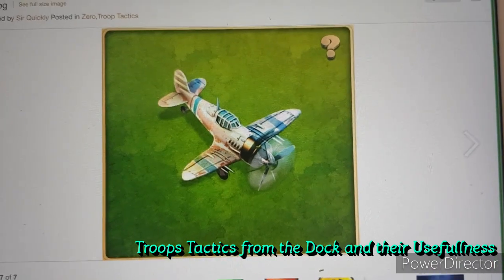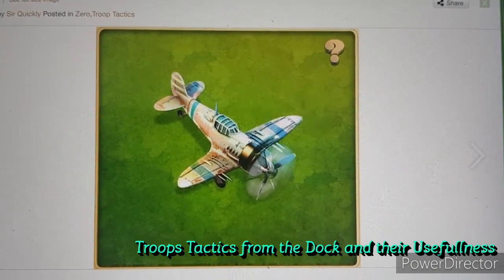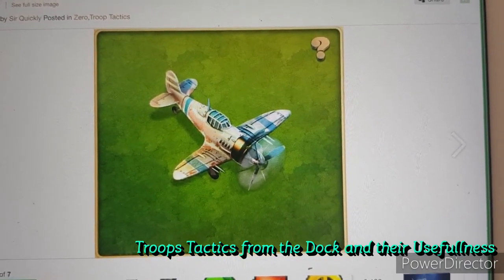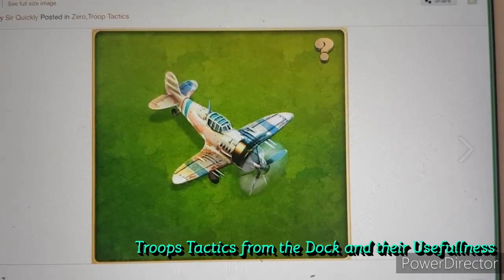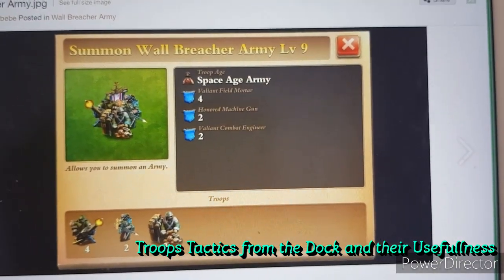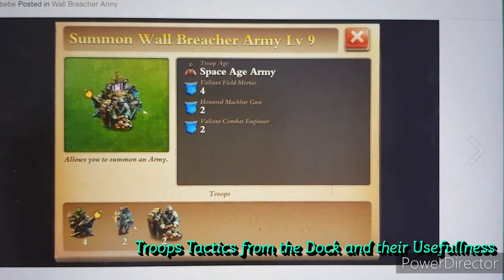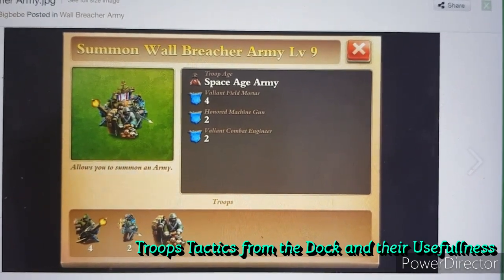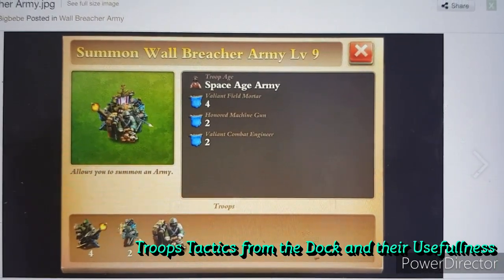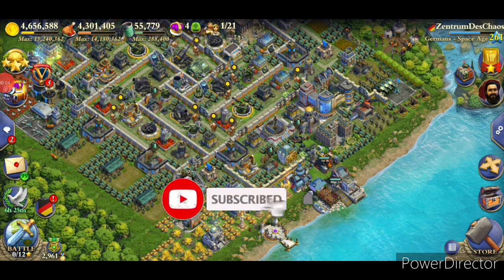The zero airplane is pretty valuable, especially if you focus on air troops such as transporters or bombers — use them as baits or decoys, sending them in first to trigger SAM batteries so your main air forces are not harmed. Finally, the wall breacher army at level nine has mortars, machine guns, and a wall breacher — support your main forces, donate them defensively, or use to get rid of last enemy buildings while cleaning up. That's the dock guide — if you feel informed, don't forget to subscribe and turn on the notification bell. See you soon on Domination Tips.